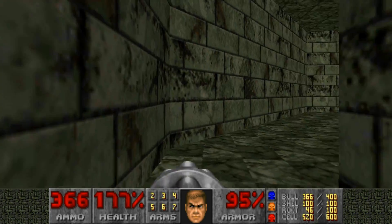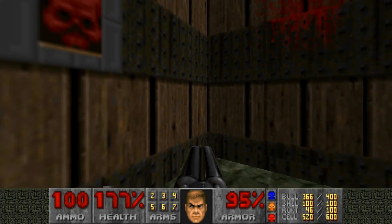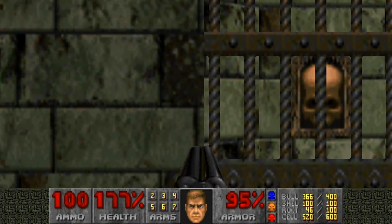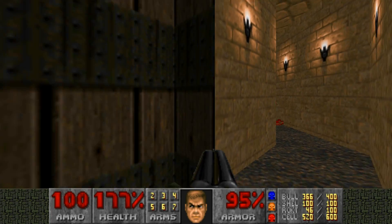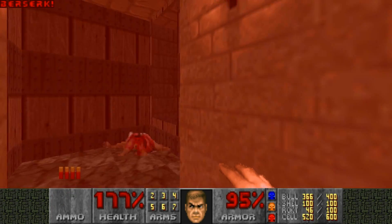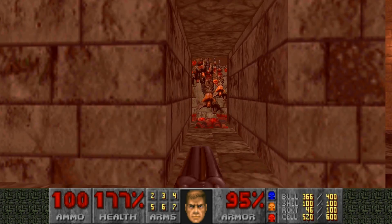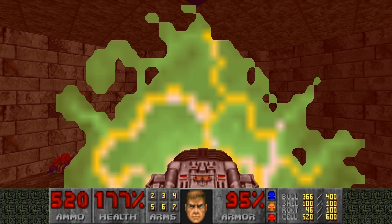Everyone's dead on this floor. Now to get the last two secrets — this switch, when you press it, it does a thing. So now you can press that switch, run back around, come up here, grab the Berserker fist, and just punch the shit out of that bastard. Just punch his teeth in. Get your BFG ready again and progress down one more floor.